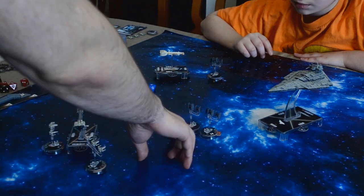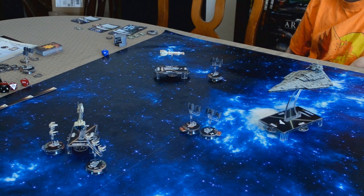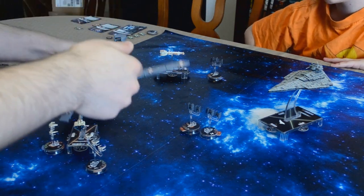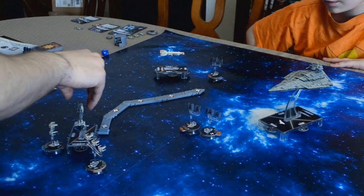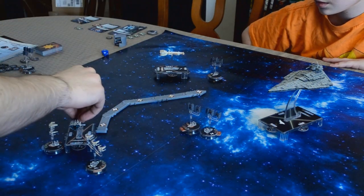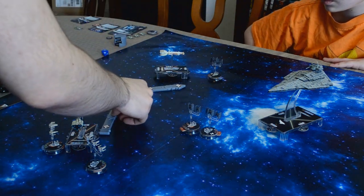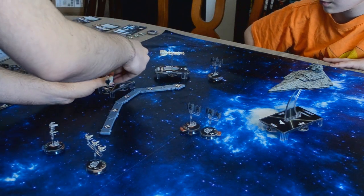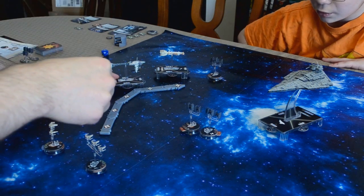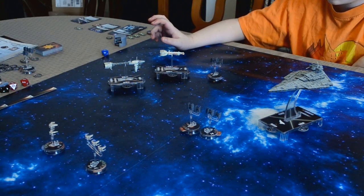You're at three health still, and you're at two health there. So really nothing as far as damage goes. Now I get to move my Nebulon B Frigate. I'm at speed three with that guy — straight and then one click and then two clicks. So I end up with something like this. Just took the Nebulon B Frigate off the base — there we go. I think that's it.